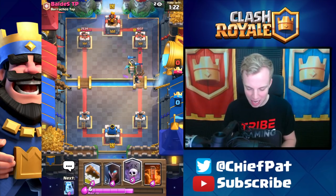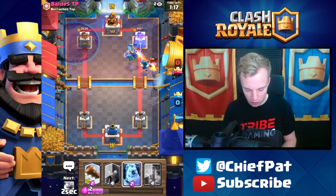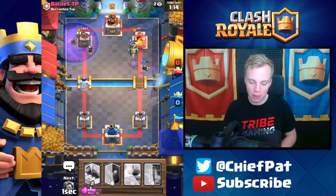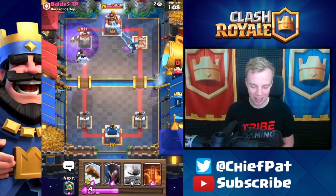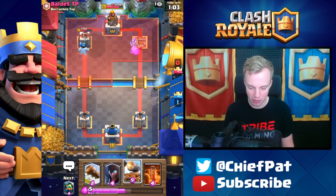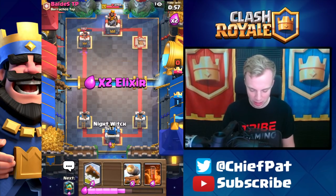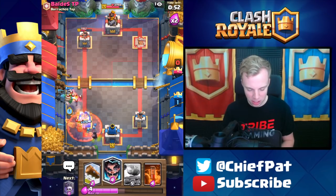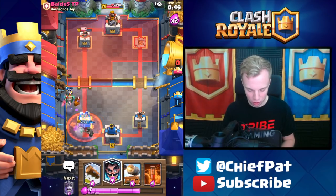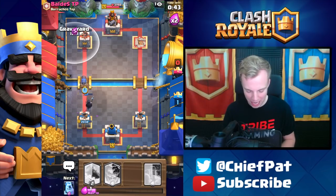Really nice start for us. Look at this Cannon Cart lock on to this E-Wiz and then inevitably lock on to the Tower — it's going to start doing massive damage. This is an absolutely perfect start to the game. We're going to go for a crazy push on this lane — I'm going to play Graveyard followed up by the Ice Golem. The Tower's going to be swarmed with Skeletons. He's going to play his Zap, and as this Ice Golem starts beating down this Tower slowly but surely, this has been a pretty nice start to this battle. That Ice Golem play was a little bit questionable — let's get our Night Witch going down.